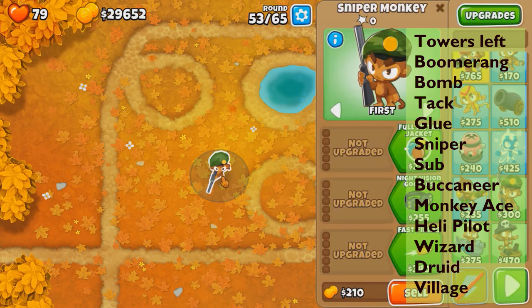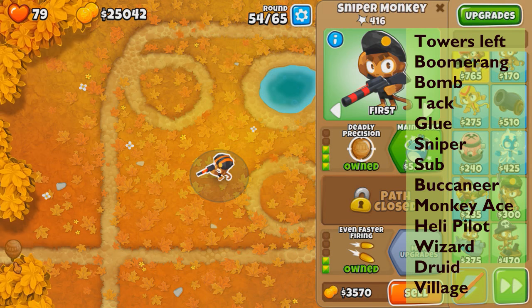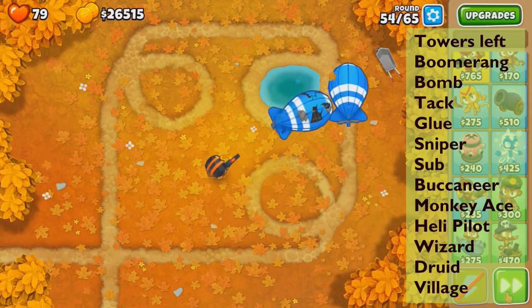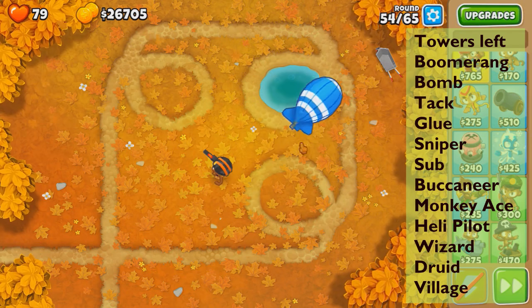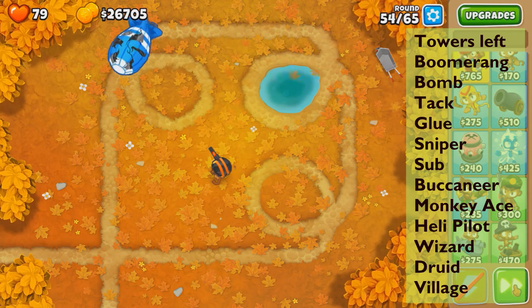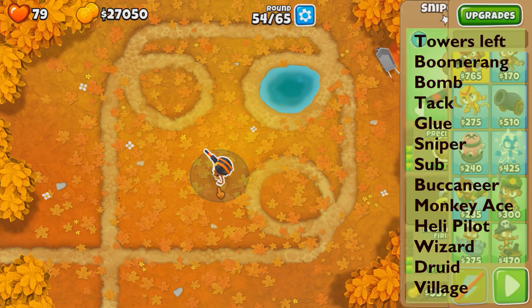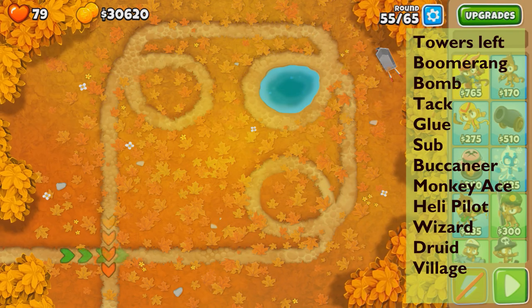Round 54 has ceramics and MOABs only. Let's start with one sniper and see how it kills ceramics — really easily. We'll probably need two snipers. One, two, three, four — this sniper might actually solo! Hell yeah, cheapest round ever. We actually gained money on that round.